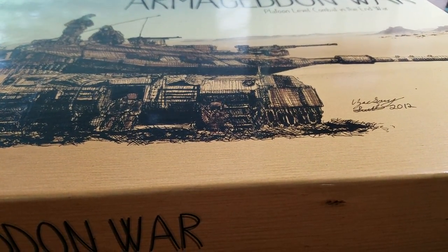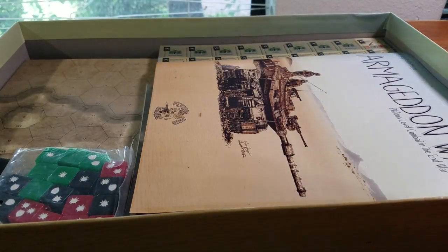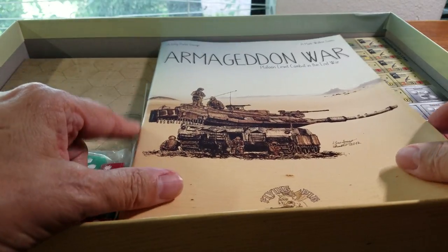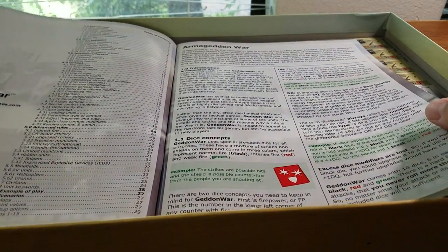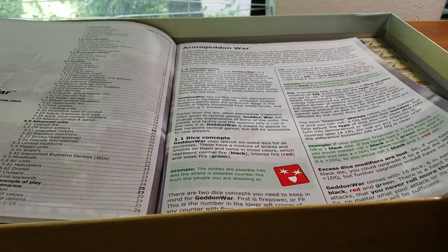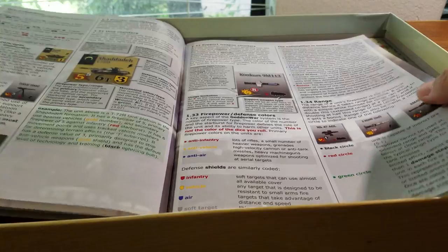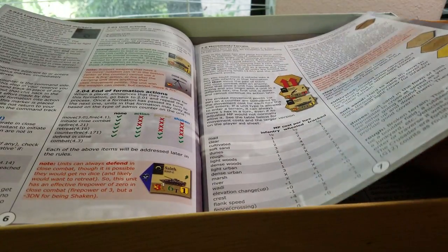Nice tight box. You've got your rulebook — look at that, full color with an index on the left-hand side, 29 pages including scenarios. Examples are highlighted in green. The neat thing about this system from my perspective — let's just get into the rules and have a look.